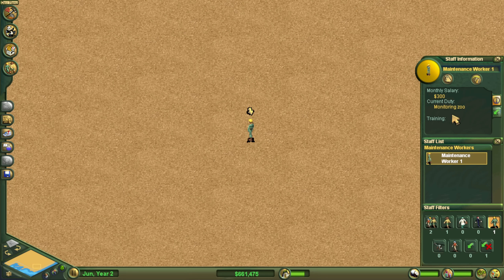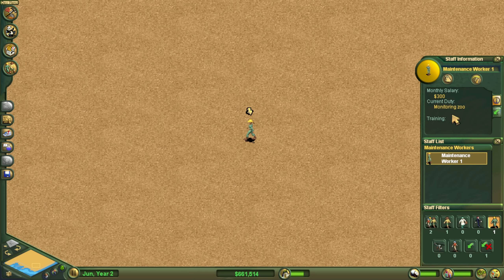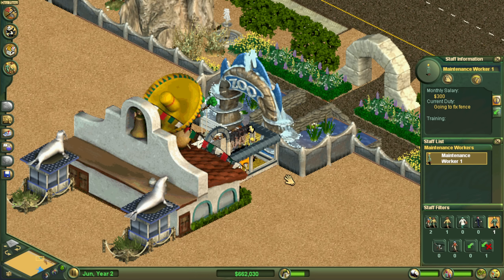I've seen this behavior in several different zoos now and I'm utterly confused by it. There is nothing there, so what kind of game logic is causing them to go there? Anyway, I moved him back to the exhibit and he fixed the fence.